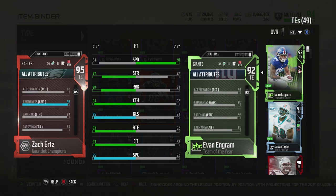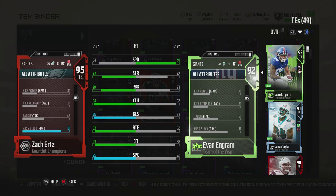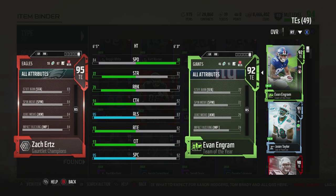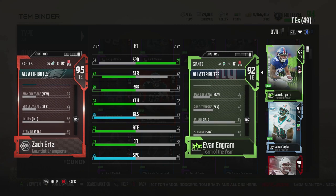We'll go through the stats first. 84 speed, 88 acceleration, 84 agility, jump at 83 at 6'5" — that could be a little bit higher, but 6'5" is a very nice height. Catching 94, catch in traffic 93, spec 93, route running 93 — he hits that 91-plus threshold for route running, which is so important for those crisp routes. His after-the-catch stuff: trucking at 86, elusiveness 78, so he's not exactly like Gronk or anything.